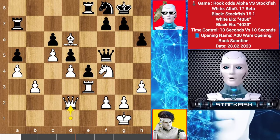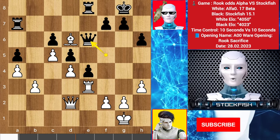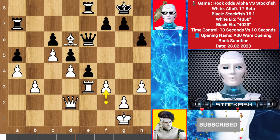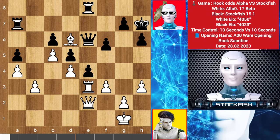So here we have queen to f5 to protect that square. Queen up to d2, knight on e6, knight takes knight, queen takes e6, f3 — pawn can't take it because of this. So king h7, queen slides to e2, I played f5.